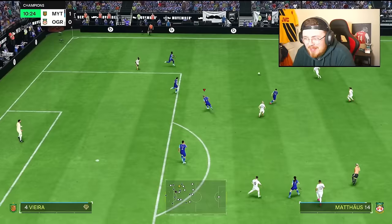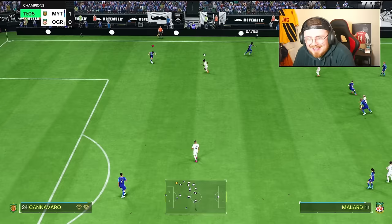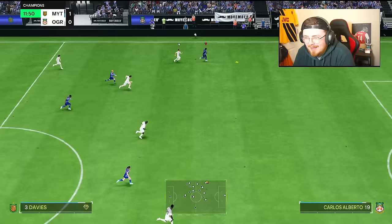One thing that does worry me with the smaller centre backs is obviously that scenario when balls are whipped in — especially with a whipped pass playstyle like Lauren Hemp has. That's dangerous. But Davies is making a run down the line, though I think we might have just gone offside. That's a lovely little ball though.